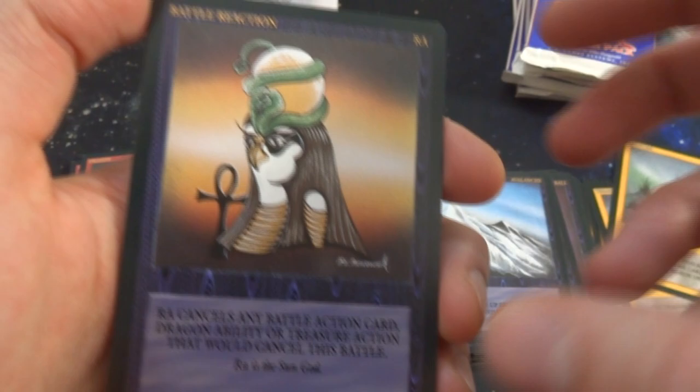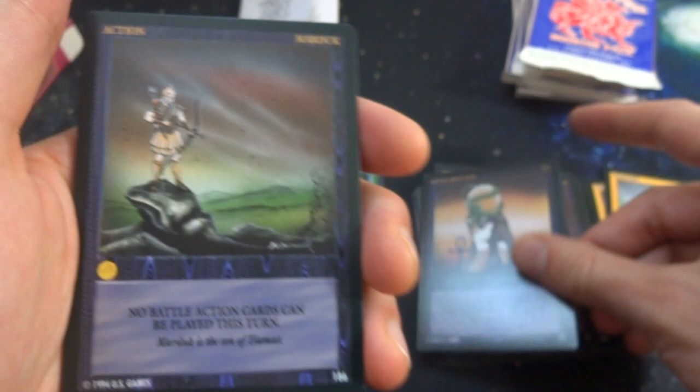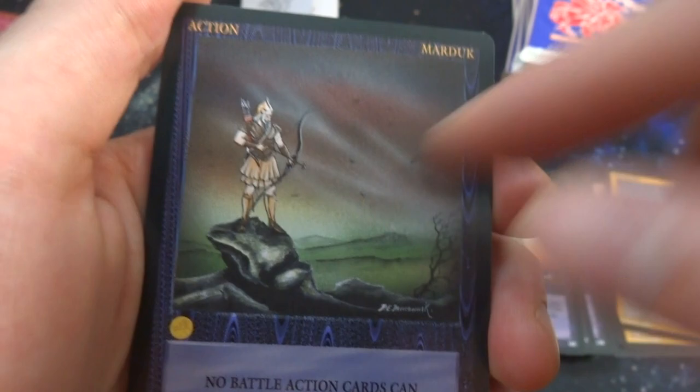Got Ra — the Egyptian sun god, very interesting. They're throwing in a bunch of mythological figures from around the world. Ra cancels any battle action card, dragon abilities, or treasure action that would cancel this battle — Ra is the sun god. Got a Markus Duke hanging out on top of a cliff with his arrow, looking at birds, a little wind in the background. One gold — no battle action card can be played this turn.